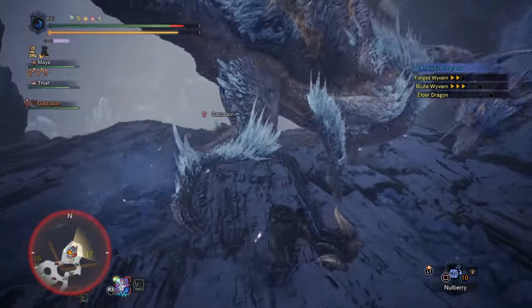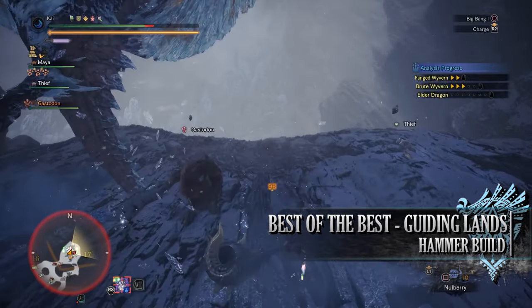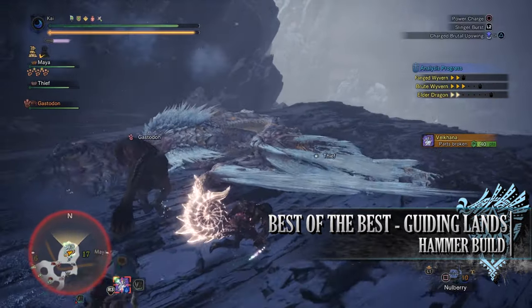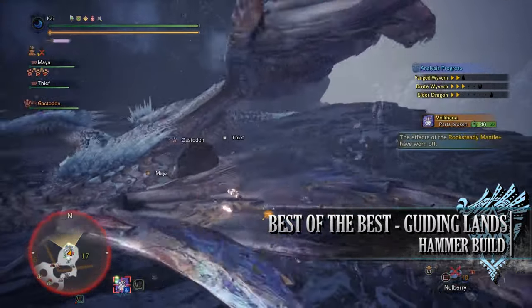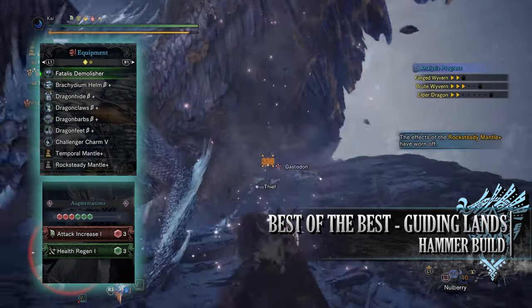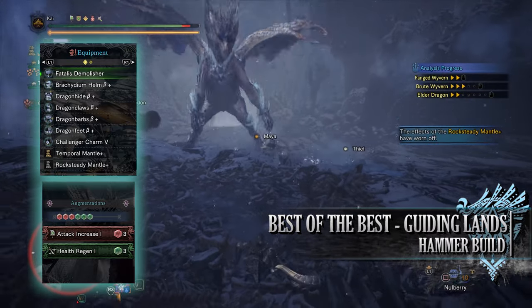Anyway, the fourth and final build for the hammer is the best of the best Guiding Lands hammer build. This is a strong, functional raw attack DPS build that you can take into the Guiding Lands, use against pretty much any monster, and farm the endgame area quite effectively. For this build you will need the Bracadiem Helm Beta, the Dragon Hide Beta, Dragon Claws Beta, Dragon Barbs Beta, and Dragon Feet Beta. I am also using the Challenger Charm 5.